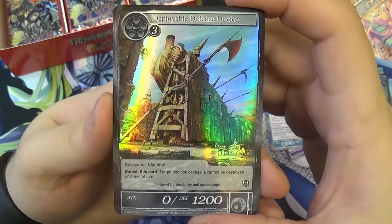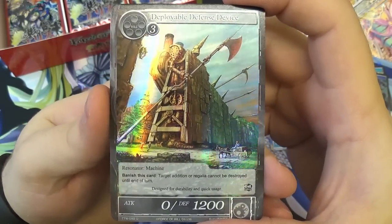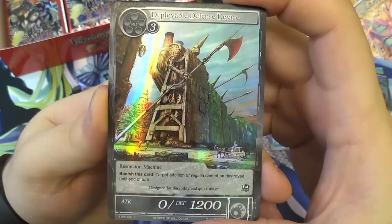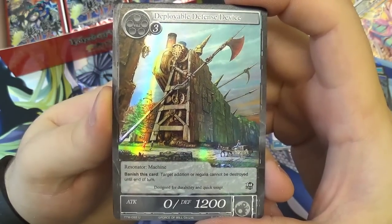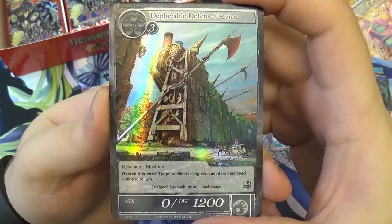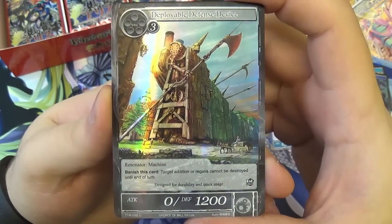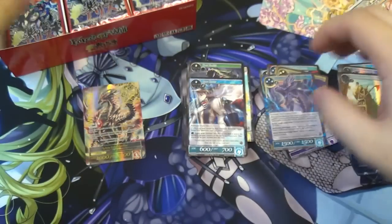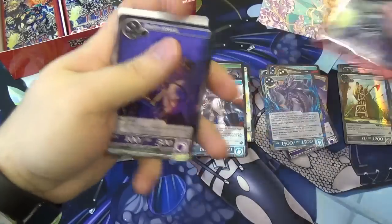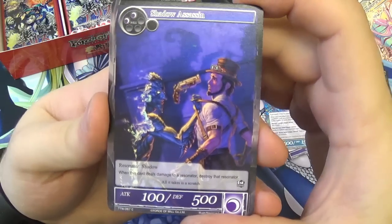We have a foil Deployable Defense Device — DDD. Interesting artwork, just a giant machine thing. Three void to play, it counts as a machine resonator. Banish this card: target addition or regalia cannot be destroyed until end of turn. A bit of a heavy cost just to protect your regalia, but it has 1,200 defense. Unless you really want to keep your regalia alive. Then we have Shadow Assassin — two darkness, counts as a shadow. When this card deals damage to a resonator, destroy that resonator. There's a similar one for one inch boy in water.